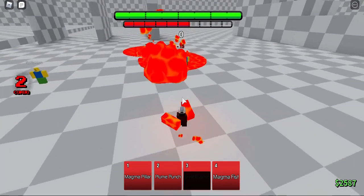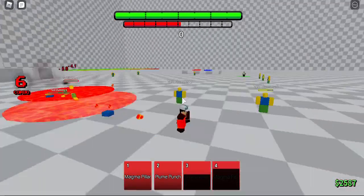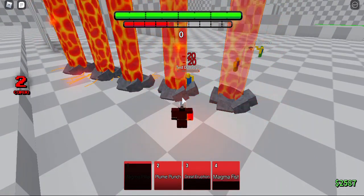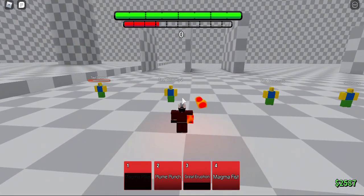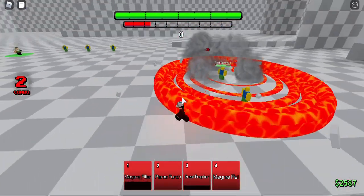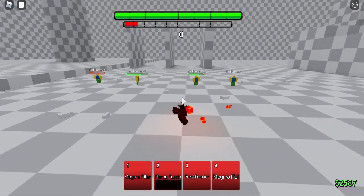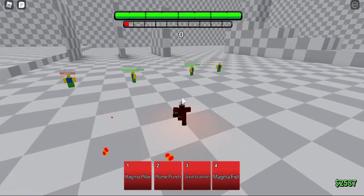Magma Fist is good because you throw projectiles at your opponent and it leaves a pool of magma. Magma Pillar is an upgrade to the first move. Plume Punch is basically lava plume with a bigger hitbox, and that is why this character is not as good as the other ones.